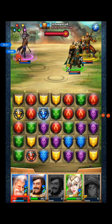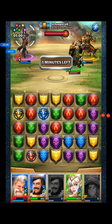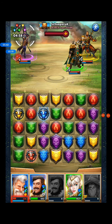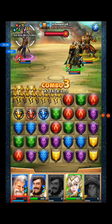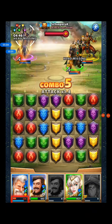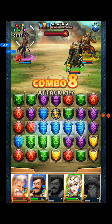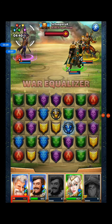Still looking pretty ropey at this point. I remember this spot in the match because Clarissa's going to hit me and the war equalizer's going to go off, so I can put attack down on her but it's just going to get cleansed, and I can put dodge on myself but it's just going to get taken away. So I just throw some tiles at her to get them out of the way while her special goes off - and it did a bit of damage too.